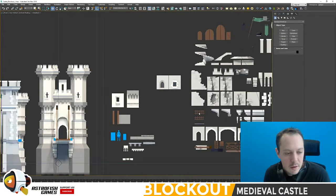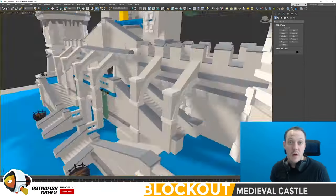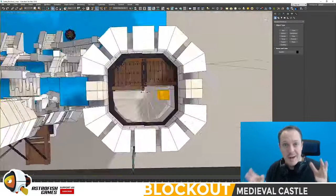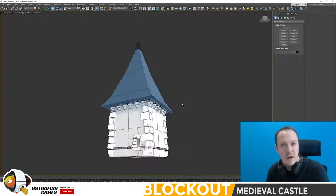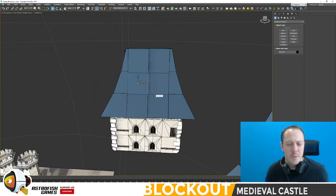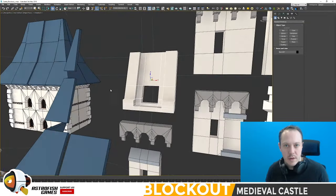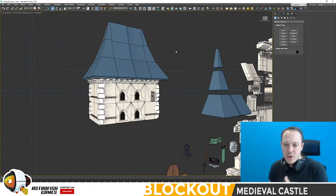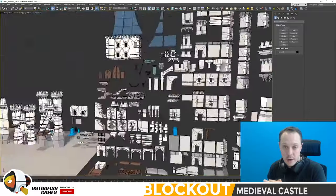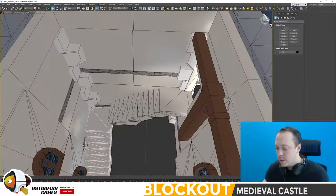Welcome back to this next video on the Medieval Castle block out. I thought it would be a good idea to compress the live streams down for what we do in 3ds Max to build the actual model kit — a much shorter format where I narrate over the top, explain what I'm doing, why I'm doing it, and how it's going to get used. This is essentially a video on the block out of our next 3D modular environment kit: the Medieval Castle.